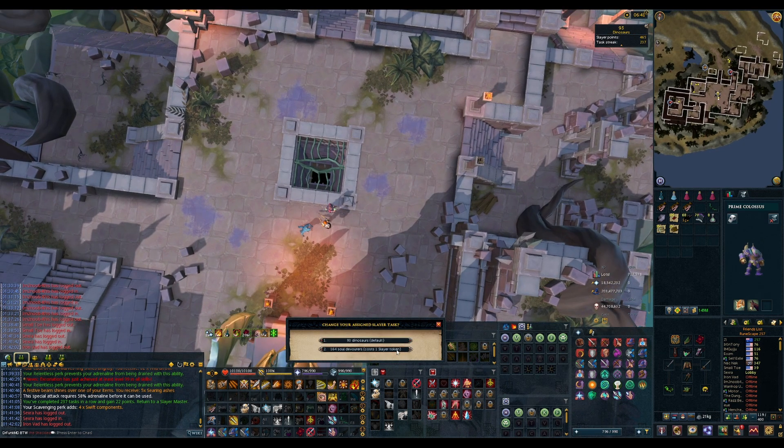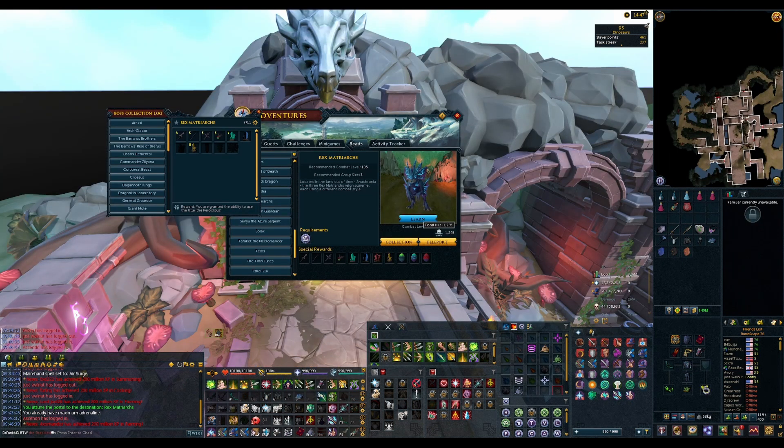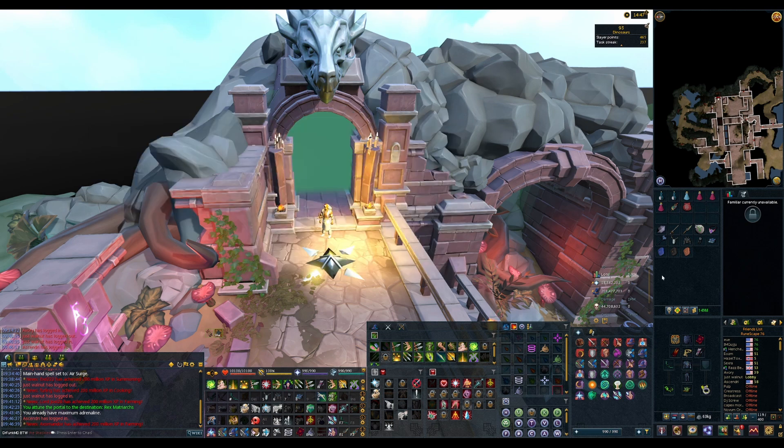We've got the task and we have dinosaurs or soul devours. I think I'm going to do dinosaurs. Looking at my matriarchs log, I'm at 1,293 kills. I still need all three pets and a Heart of the Warrior. What I'm going to do is come with a mage setup, come with a range setup, and just go back and forth between those two dinosaurs since I am playing semi-actively.